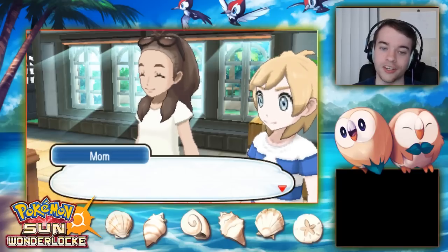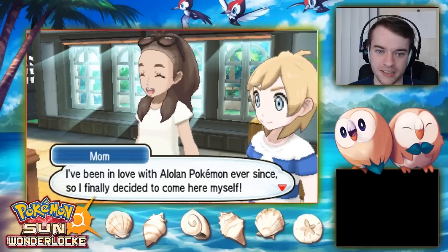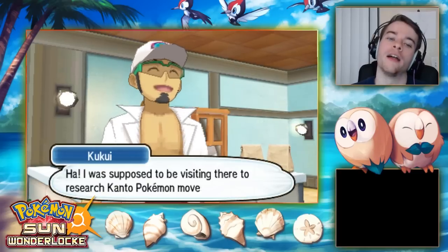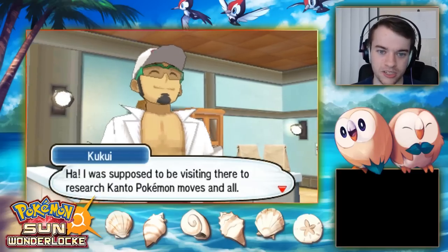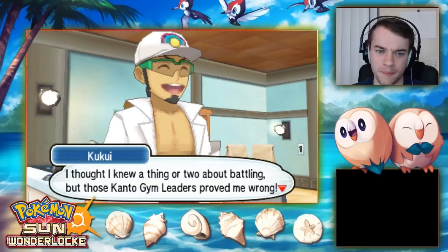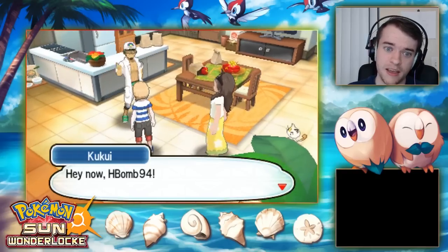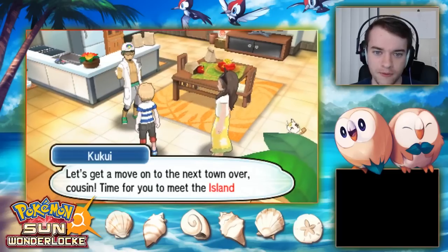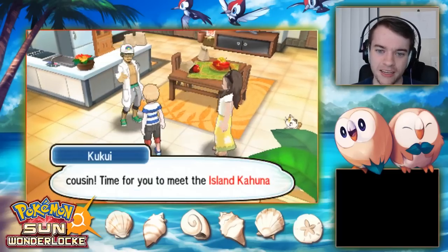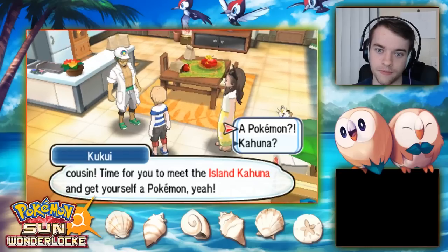Kukui talks about seeing battles in Kanto years ago and falling in love with Alolan Pokemon. He mentions the Kanto gym leaders proved him wrong about battling — 'Brock's a bit of a toughie.' He tells us to move on to Iki Town to meet the Island Kahuna and get our first Pokemon.